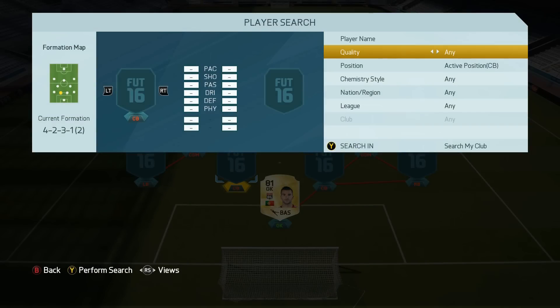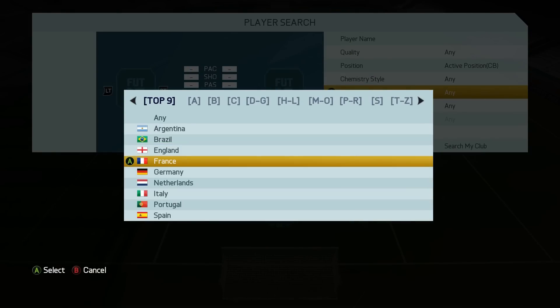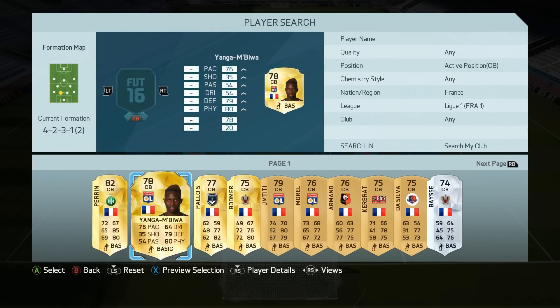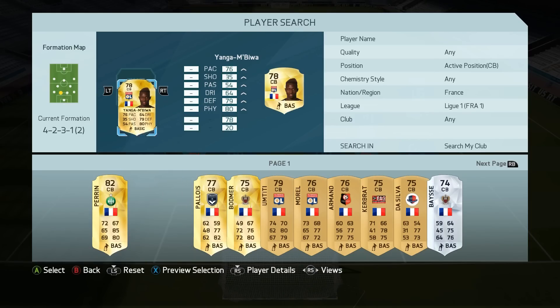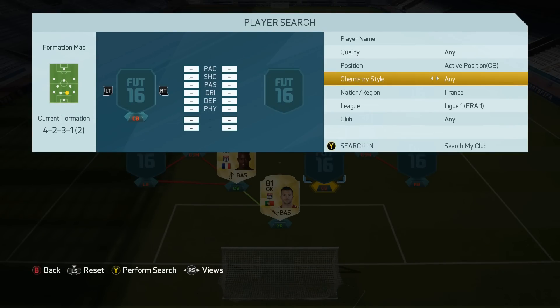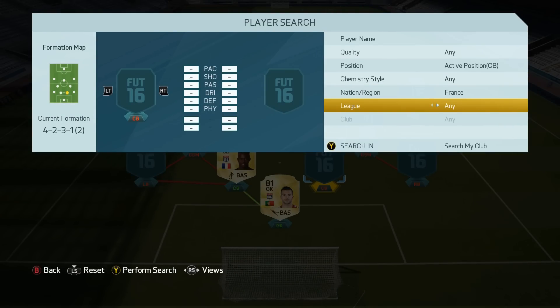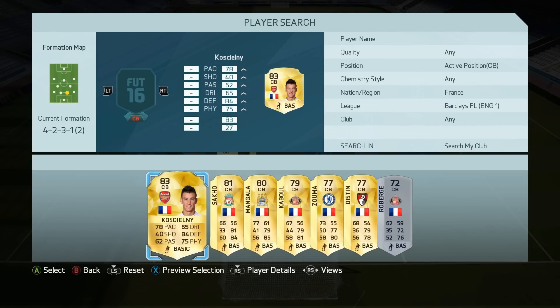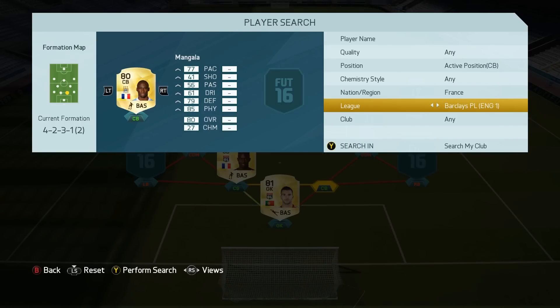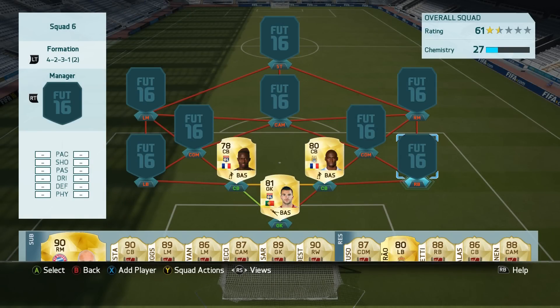In net we have Lopez, who looks to be an alright goalkeeper on the game this year, but I do still think there'll be better options in at least a league on. Moving on to the centre-backs, we have Younger and Beaver, who looks to be a good budget centre-back. I decided to go with Mangala and Younger and Beaver for my centre-back combination.